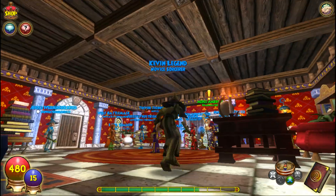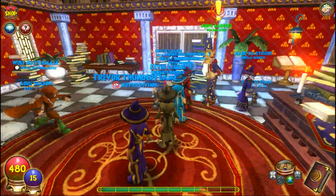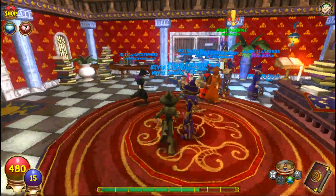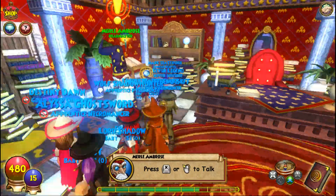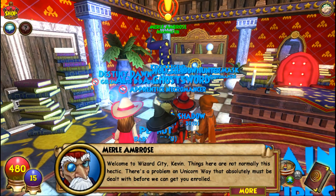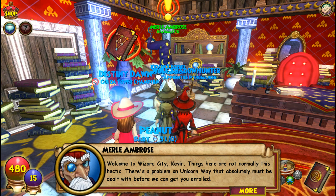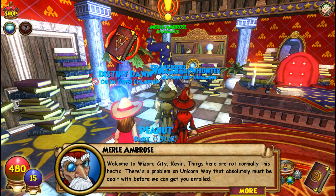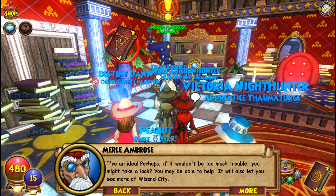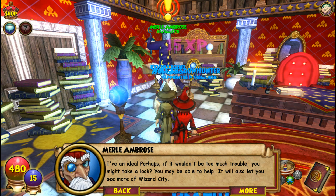Let's just talk to Merle Ambrose and see what he has to say. It's not like I'm going to do this again with you guys, because you guys have already seen the basic stuff. I think we're on like part 12 or episode 12, somewhere around there. Merle Ambrose says: 'Welcome to Wizard City, young wizard. Things here are not normally this hectic. There's a problem on Unicorn Way that absolutely must be dealt with before we can get you enrolled. Perhaps, if it wouldn't be too much trouble, you might take a look. You may be able to help. It will also let you see more of Wizard City.'